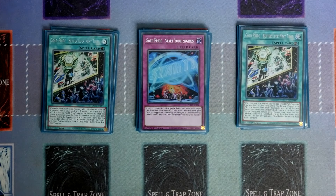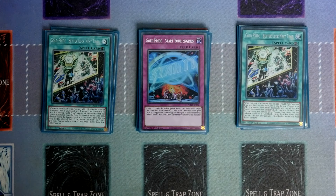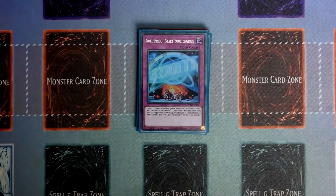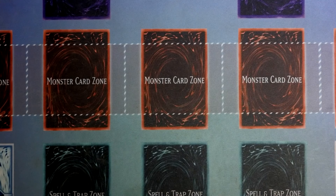And then we've got the one Gold Pride Start Your Engines. If your opponent normal or special summons a monster or monsters, you target one of those monsters and reveal three Gold Pride monsters from your deck. Your opponent randomly picks one for you to special summon and you shuffle the rest into the deck. And that's why you reveal three of the Rollerballer — that gets you into the Fusion monster as well, which causes more interruption.